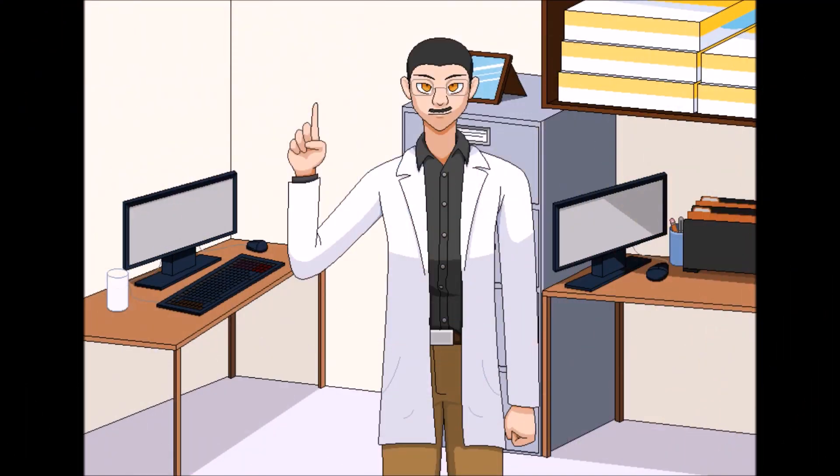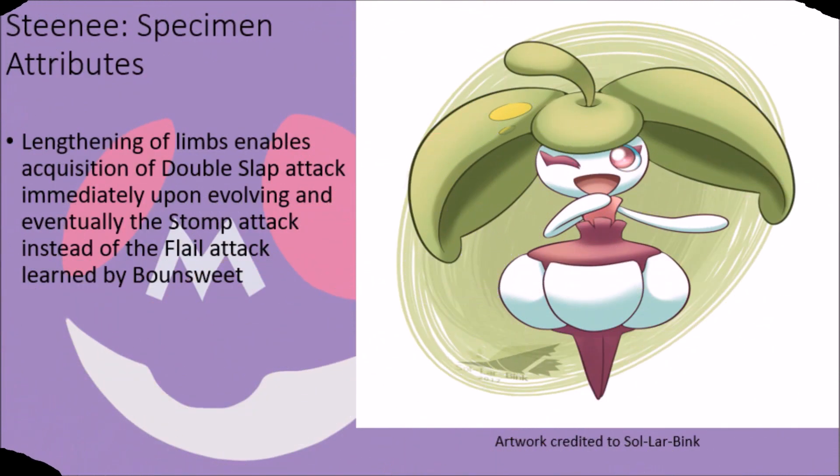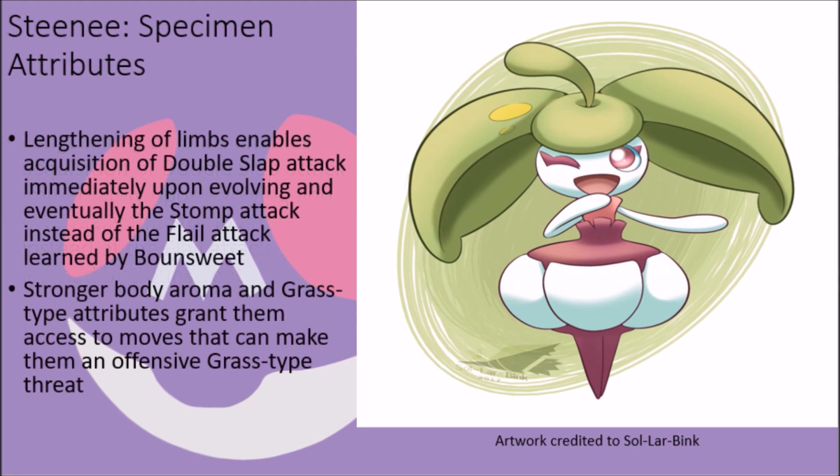When Bounsweet evolves into Steenee, their form changes drastically as they become much more humanoid in stature, complete with arms and discernible legs that allow them to utilize moves otherwise inaccessible to their pre-evolved form. The addition of arms grants immediate access to the Double Slap attack upon evolving, and the lengthening of their legs allows them to eventually gain access to the Stomp attack in place of Bounsweet's Flail. The aroma their bodies give off also becomes much stronger, granting them the capacity to learn Captivate and Aromatherapy, and their connection to their plant-based form allows them to learn the Leaf Storm attack late in life, finally giving them access to a powerful grass-type offense.